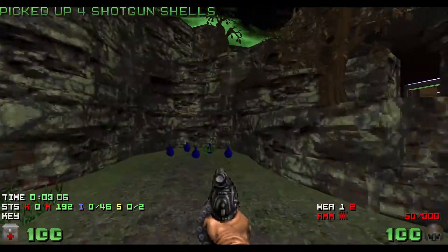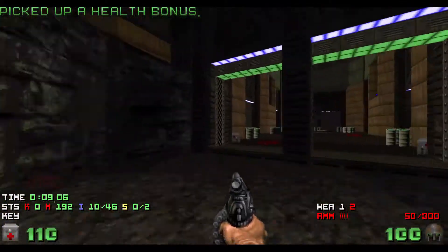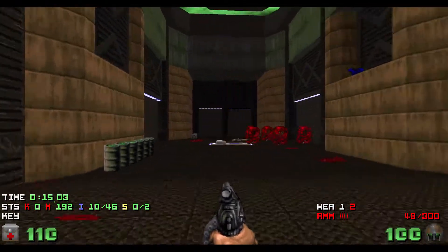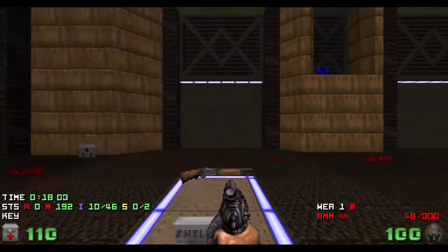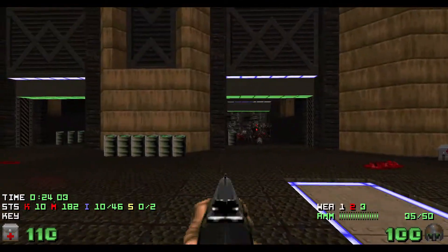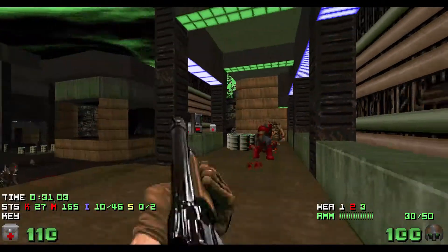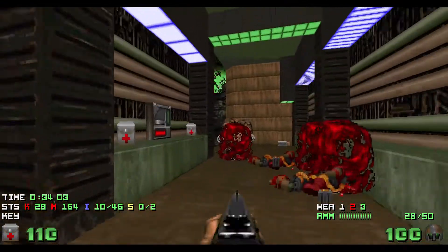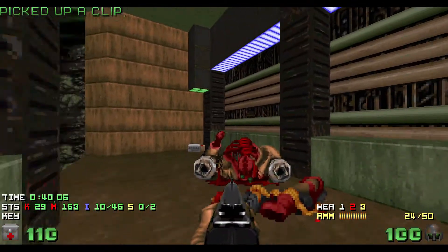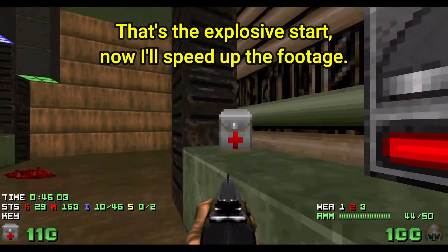Okay, so we start off in this outdoor area, grabbing some shells and health bonuses — I need to get all of them. Because when these doors close, I can't go back. It's time to enjoy blowing some things up, Valiant style. I see your Imps have already started. Oh yes, I got away again. The Mancubus has died and I've taken over his safe place.